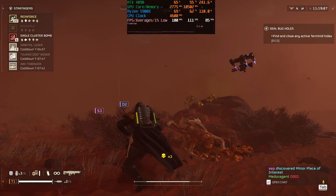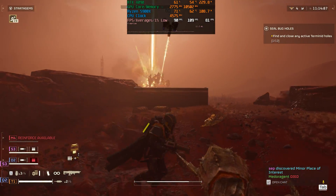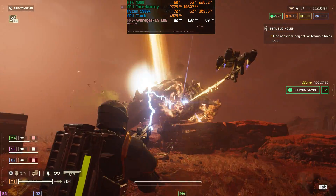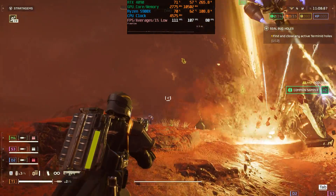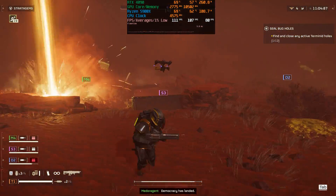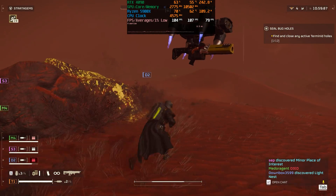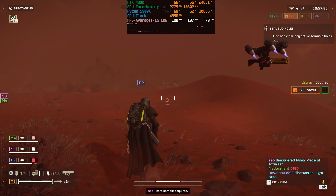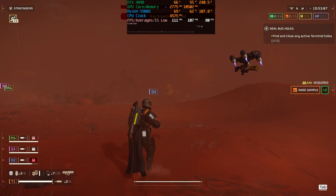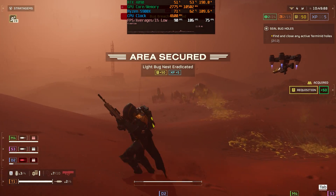This here is our 6-core 5900X — so with one CCD disabled — and like I expected, the performance actually feels about the same as the 12-core. Just remember, games don't utilize multi-core CPUs very well, not yet anyway. That's why if you look at benchmarks, the differences between 6-core, 8-core, 12-core, or 16-core Ryzens — they perform about the same.